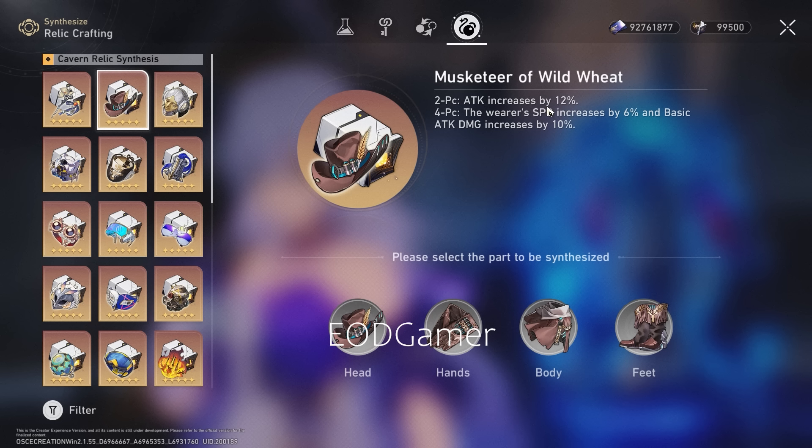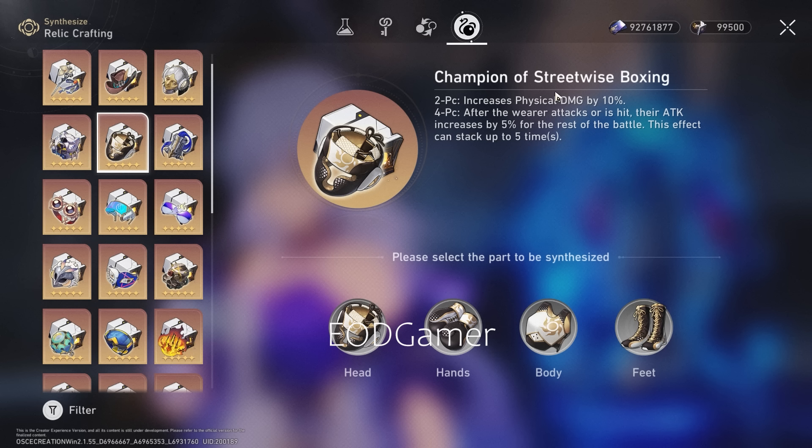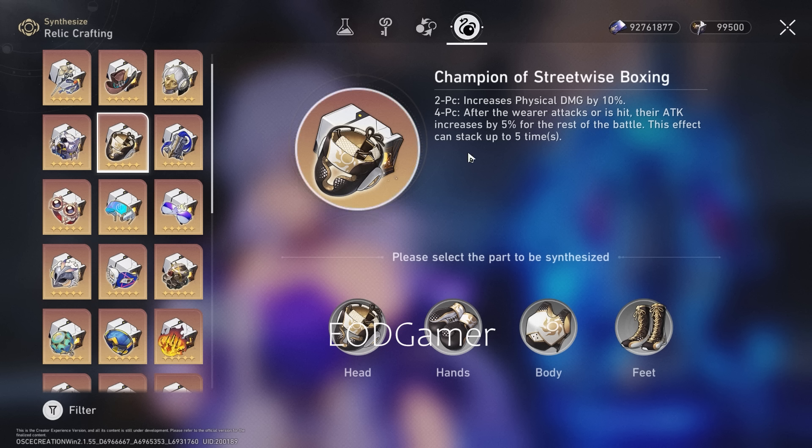2-piece Musketeer of Wild Wheat is okay. You can also go 2-piece Prisoner in Deep Confinement — nice to have. But what I really like the most is Champion of Streetwise Boxing. A simple 2-piece plus 2-piece combo gives 24% attack. Champion of Streetwise Boxing stacks attack up to 5 times — reaching 25% attack — which already beats the 2-piece/2-piece combo, plus it increases physical damage bonus for individual damage. So you get a more holistic rounding. This is my top pick for Robin.